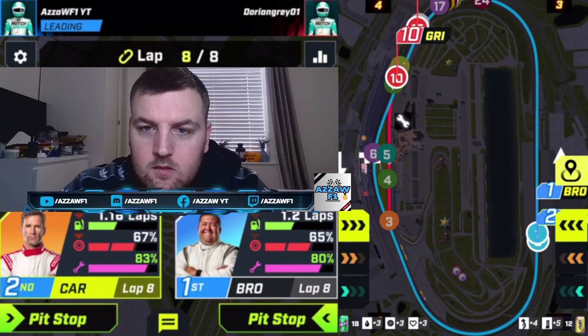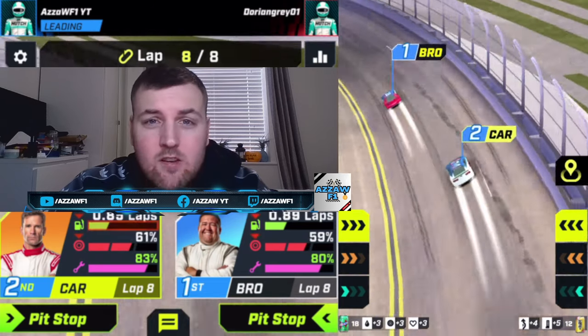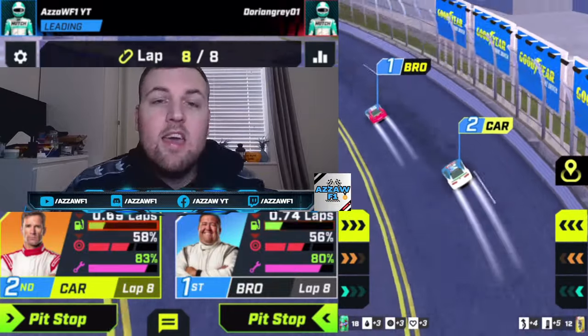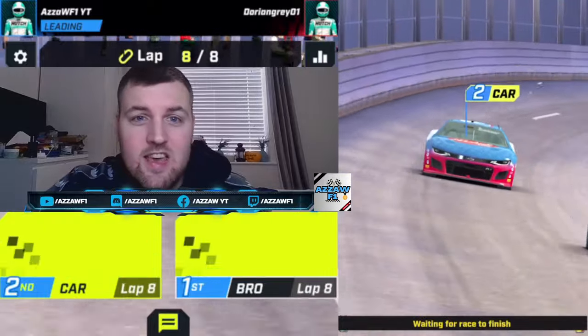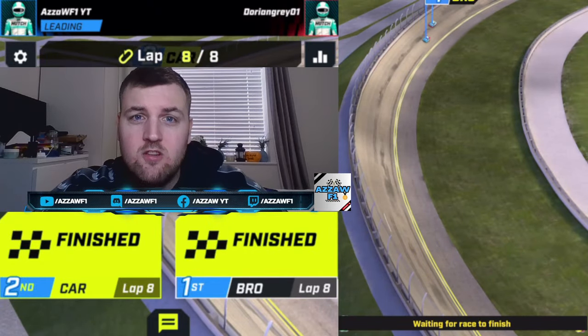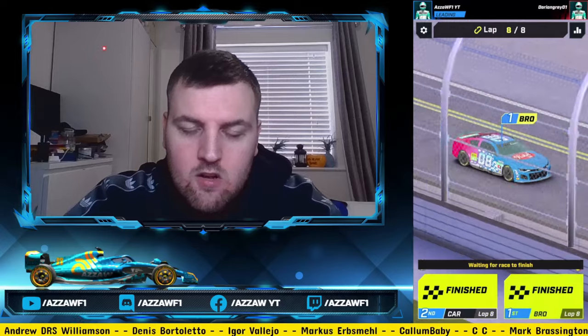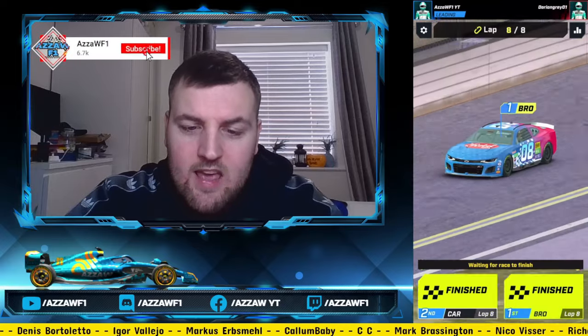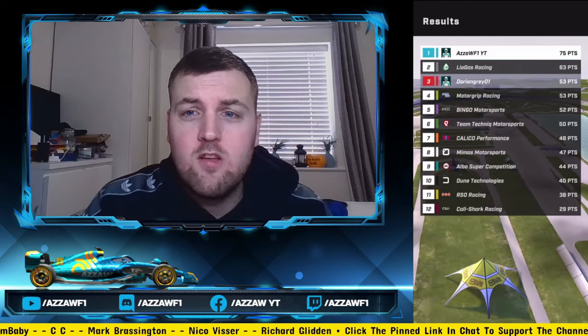We've pulled a massive gap — P3 comes into the pits and we are way ahead, looking very solid. We come through the final corner of the oval and that is a solid first race. Strategy is key. We take maximum points in the very first race of our first GP qualifying session. Cars looking absolutely beautiful — 75 points in race one. Team score 454.